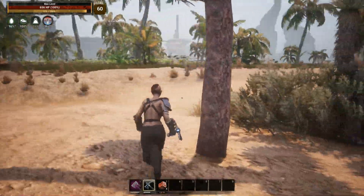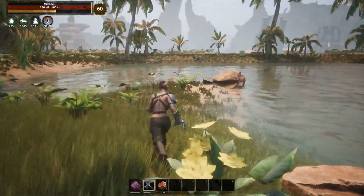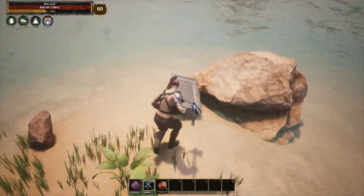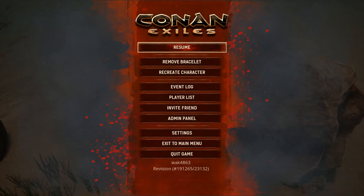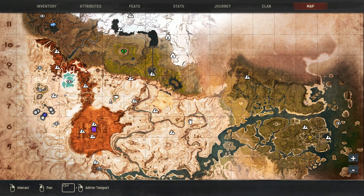Harvest him for his key and whatever else you want. You can stack up an absolute ton of keys just running back and forth between these two spots. On the map, that's this area right here and this area right here — both have king rhinos. I tested this on PC and PS4. If you're on Xbox, let your friends know in the comments if it's working. Hope you guys enjoyed the video — catch you next time, peace.